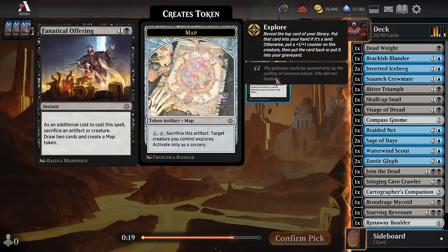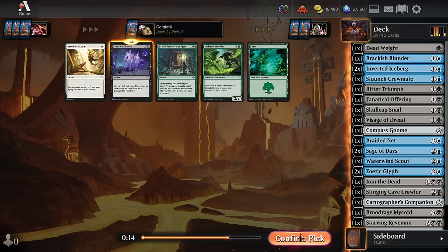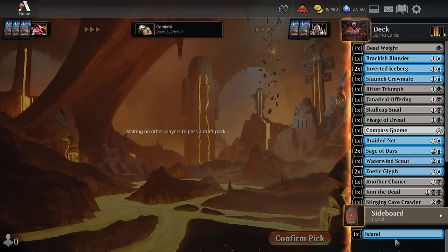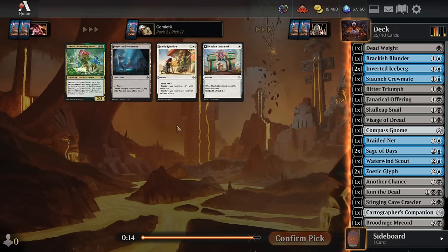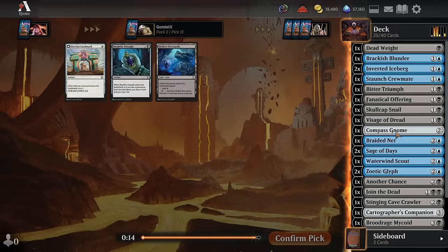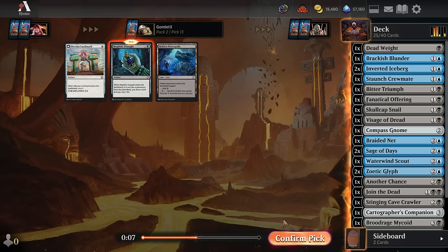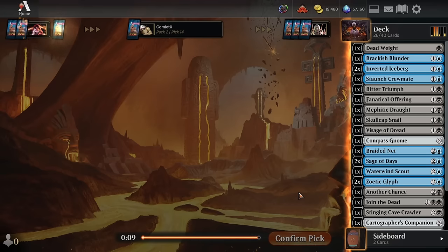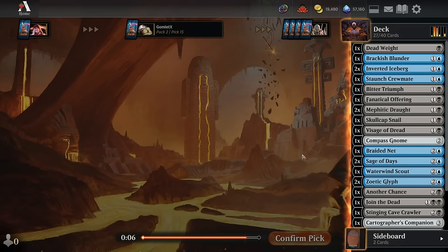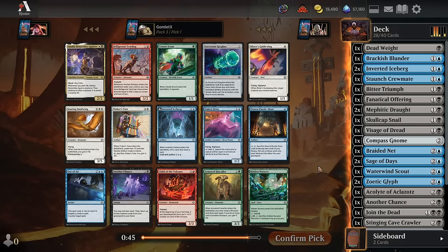More on that Descend path. Now we get a Fanatical Offering, which does make a map token when we sac something to it. The rest of this pack is probably dedicated to filler spells that are just going to get cut out of the deck in the end. We already have 25 playables because every card we took is pretty much on color. We're going to end up with zero caves here because I just keep taking non-cave cards over them, which is a little awkward. Every aggro deck in the format doesn't really care about the caves at all, but being a slower deck like this, we could actually use the caves perfectly fine. But I have passed up on every opportunity I had to take them.